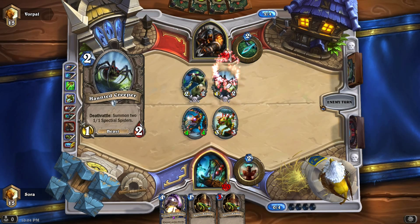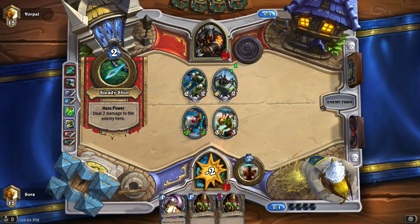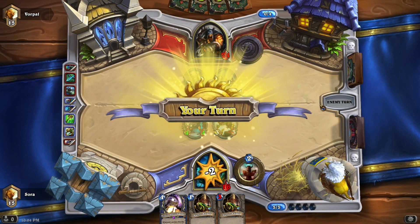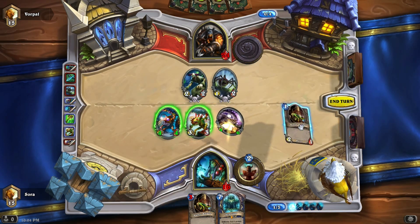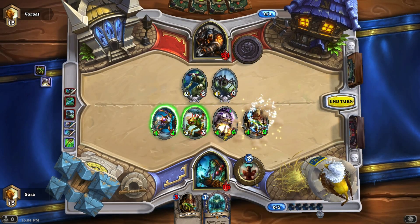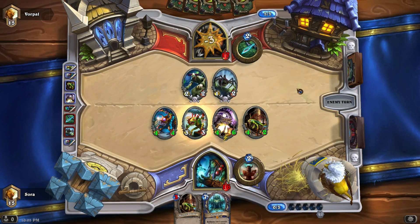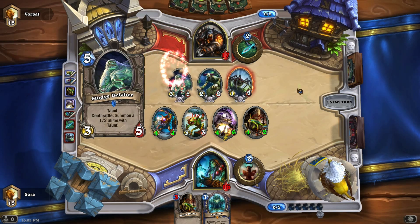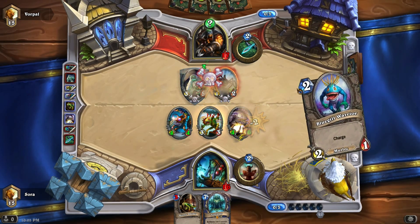What shall he do — Haunted Creeper, all right. He really does not want me playing. Do I want to hit? Based on what he has on the board right now, I'll keep hitting his face because I think I outpace his damage. Sludge Belcher — that's all right, draw the card.